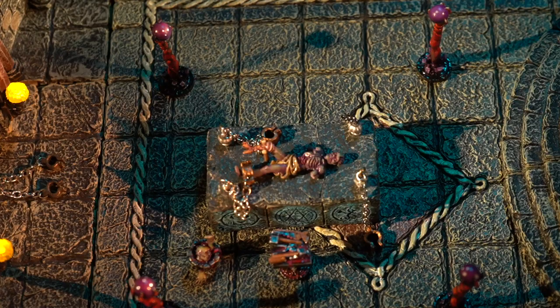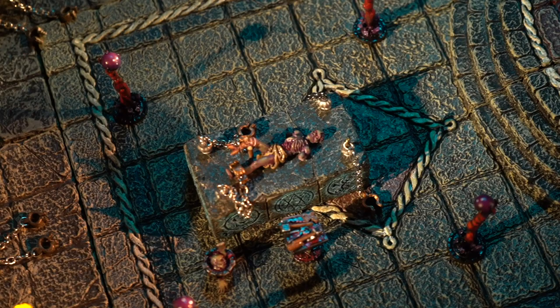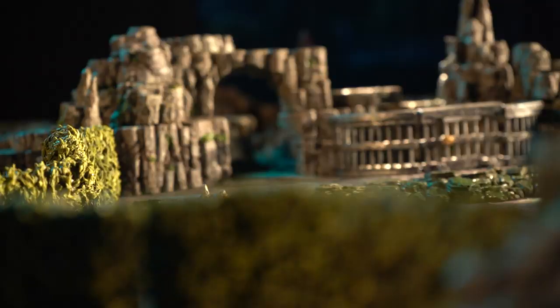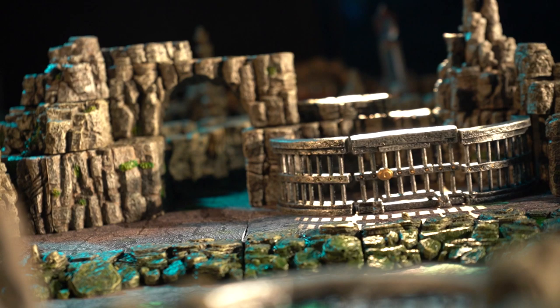All of our pieces in these sets are hand sculpted for an incredible level of detail. Many of them have anchor magnets on the bottom so they can stick to our terrain trays. They're cast in Dwarvenite, which is our own proprietary blend of nearly indestructible material that holds detail like nothing else.